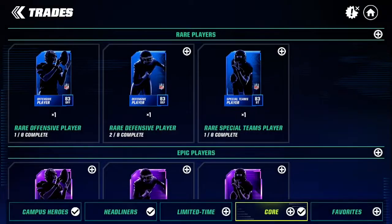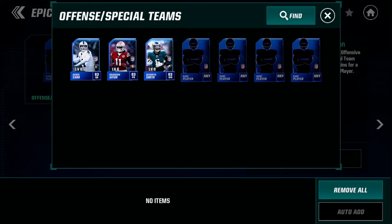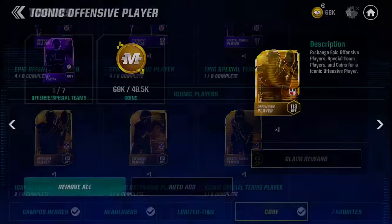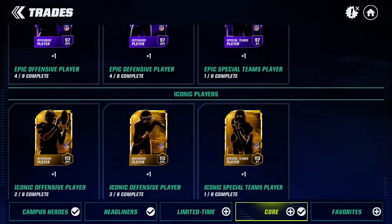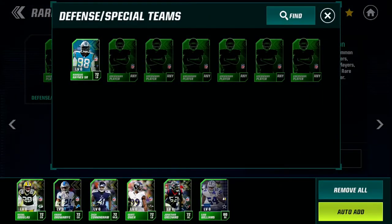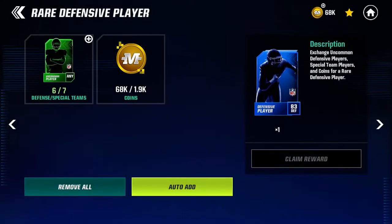I got Devante Smith, and then we come down here and we can convert these into epic players, and then after you're done with that, you can convert them into iconic players, which are obviously the best in the game. I recommend doing this — it is very helpful.